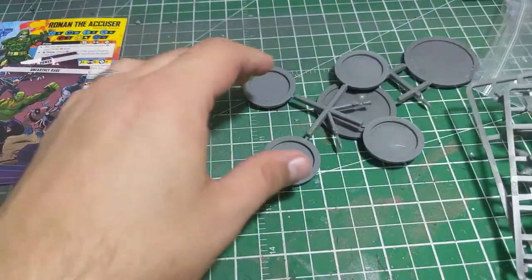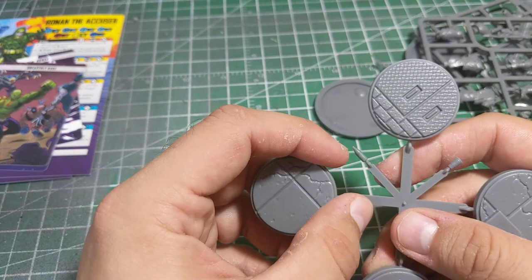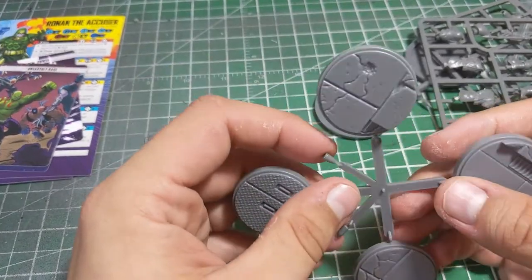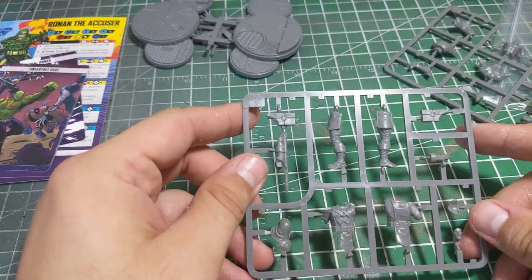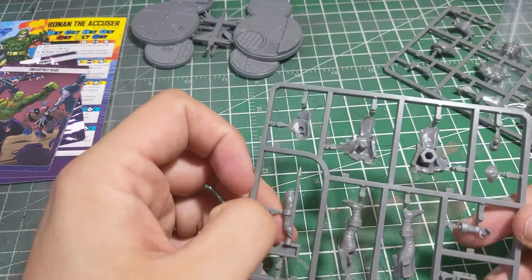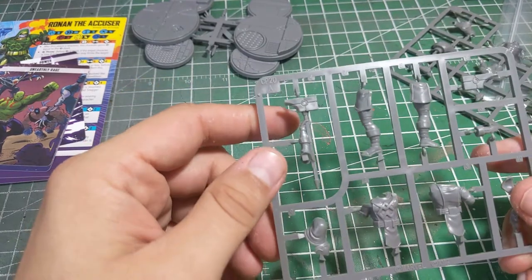As far as the models themselves go — by the way, something I've never really touched on: I really like these little odds and ends, the beer bottles, the coffee cups. One of these is totally getting the Tim Hortons coffee cup treatment. Anyway, we got another big base here for Ronan.